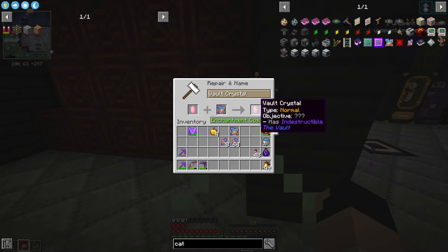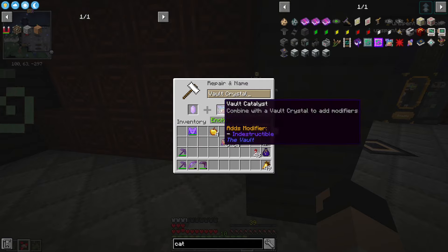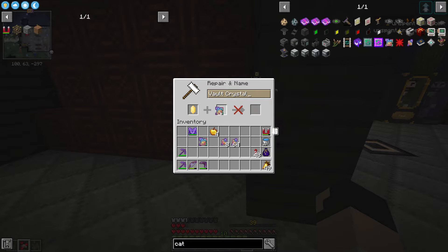So this one - if I add this catalyst to this one it will give me indestructible, which gives us minus 100 durability damage, so basically none of our armor will take any hits. Or I can use this one which will give us horde, giving us plus two sets of gilded chests - that's a really good thing - but it also gives us weakness and slowness, so that's not really a good one.